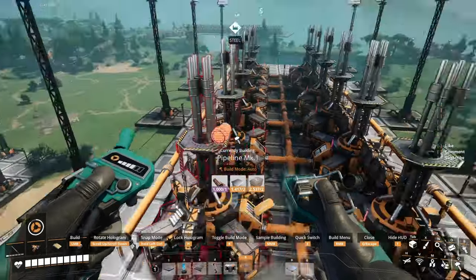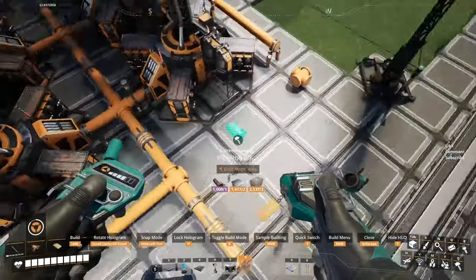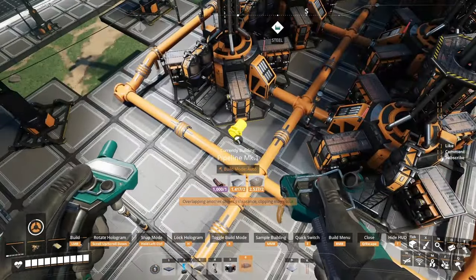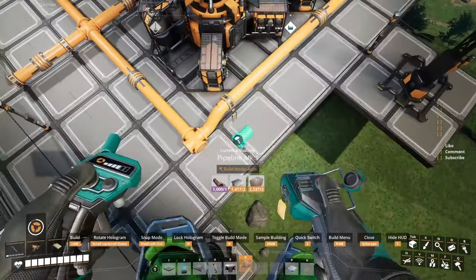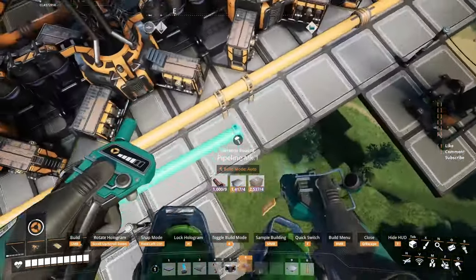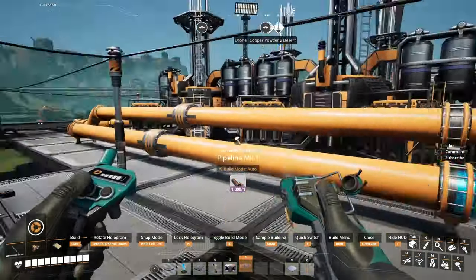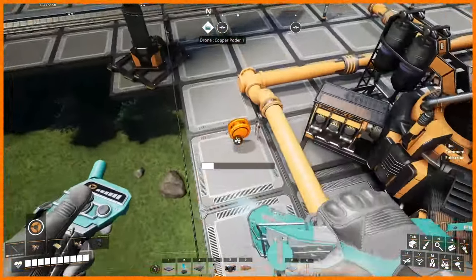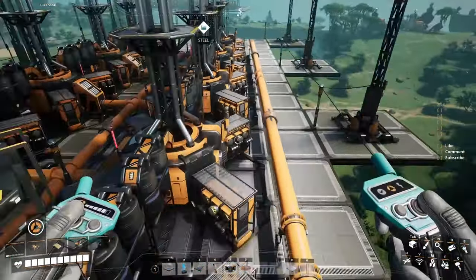I want to fill that line and all the generators with the fuel I got here. I want to connect that one and connect that one. If you want, you can put your pipe on the same level without those poles — a simple pipe going on the first floor, let's call it. But I like using the stackable ones. It's the same thing — your machinery is able to push fuel that high. Now let's do the same thing at the end.